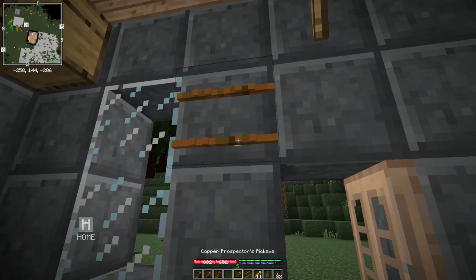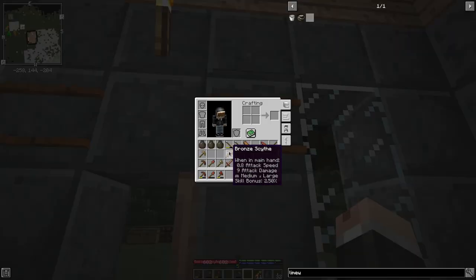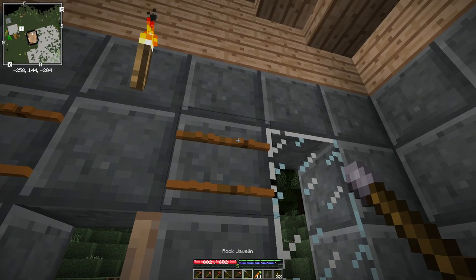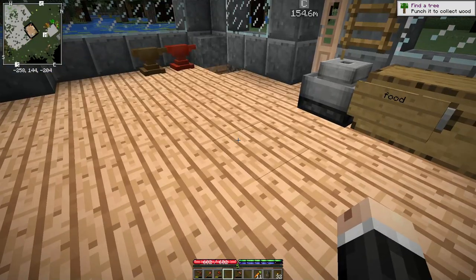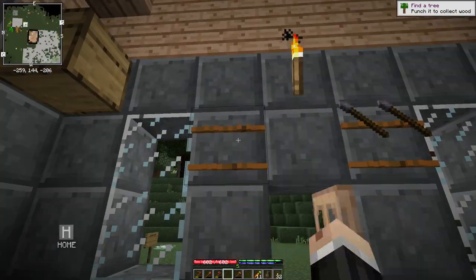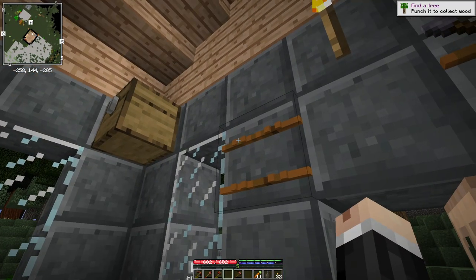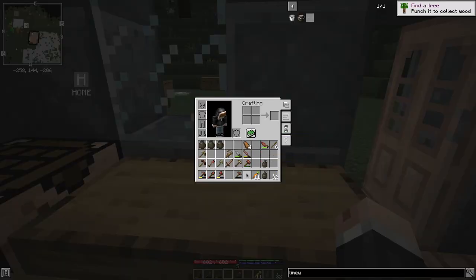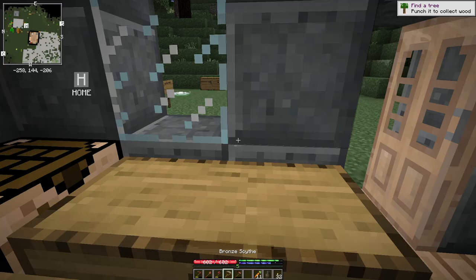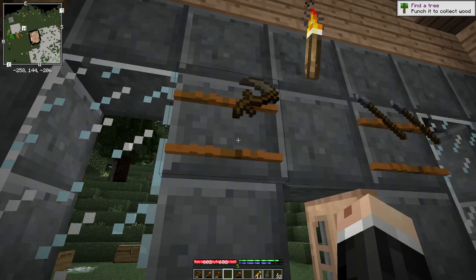One up there, one down there. This is the one that'll get the javelins — I'm just calling them spears, though more correctly they are javelins. The way these things work is you can see there's four slots on each of them. When you have a tool in hand, like say this side, you just hover over the slot you want to put it in and right-click, and it goes up there.